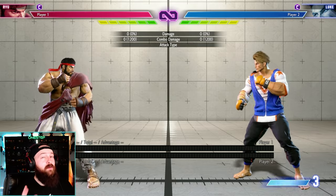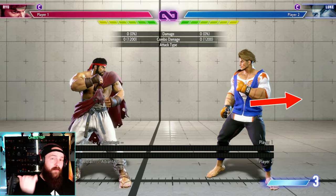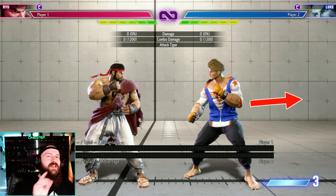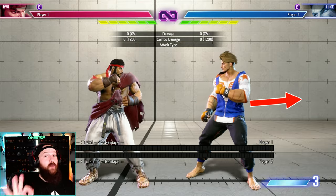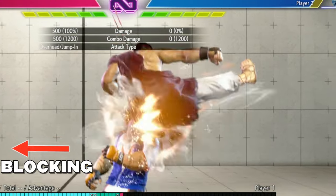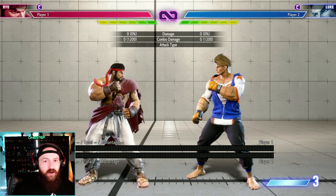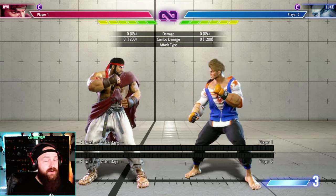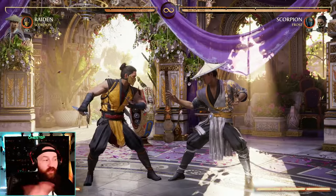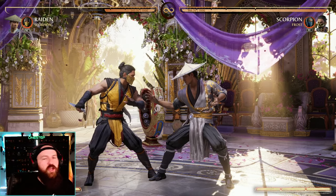Another problem with having a block button is that cross-ups do not exist in Mortal Kombat. A cross-up is when, for example, Luke has to hold back to block, but if I jump over him and do a medium kick at the very last second of landing, he's technically holding forward at that point — thus he's not blocking. Cross-ups are a really big deal in fighting games: you get the edge on your opponent and get your combo started, but it's also a risk because you're jumping and many characters have good anti-airs. Whereas in Mortal Kombat, if your opponent's blocking they block everything — cross-ups simply do not exist.